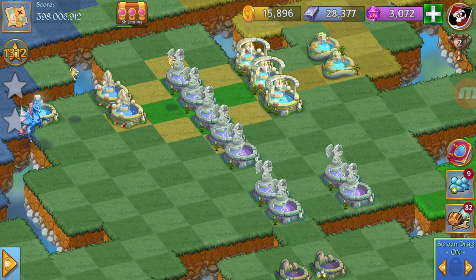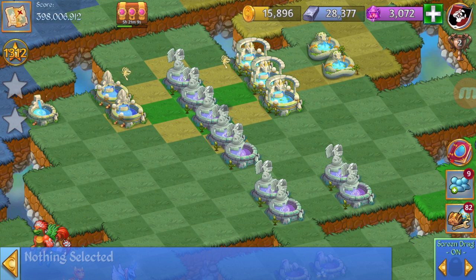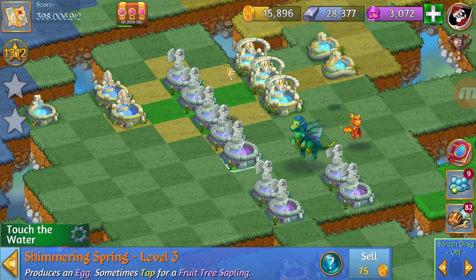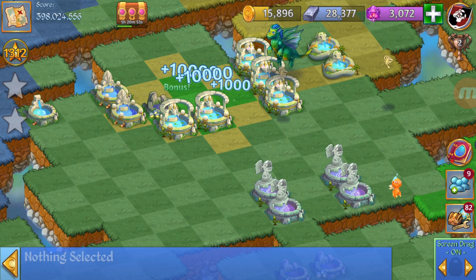Now let's continue with the merging. As you guys can see, we have 9 of the level 3. We are going to make a 5-merge and then a 3-merge, so we can make a 5-merge of the level 4. Let's hope we get the fountain. And there we go, we just got one. Nice.